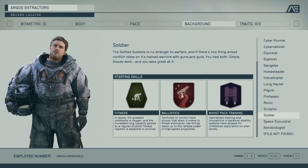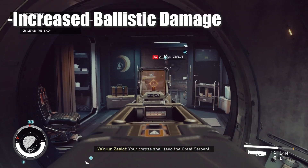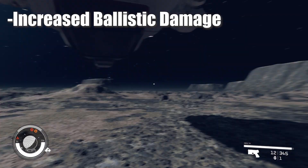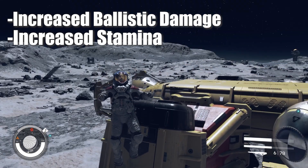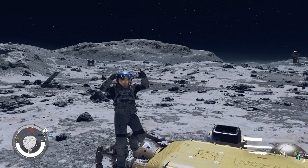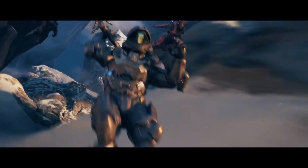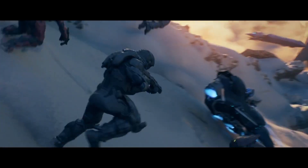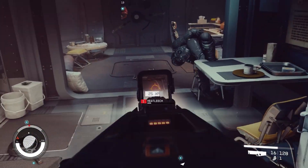The Soldier is the ultimate combat class in Starfield. Due to your military training, you're an expert with ballistic weaponry. You're also in incredible shape, so you have more stamina than your average Joe. And lastly, you have a jetpack — because every good soldier needs a jetpack. This is the closest you can get to being a Spartan in Starfield, so it works for me. If you don't know what build you want but know that you want to kill stuff, this is a good starter class.